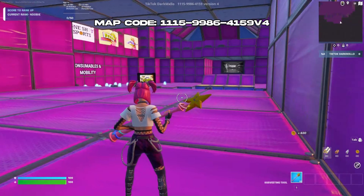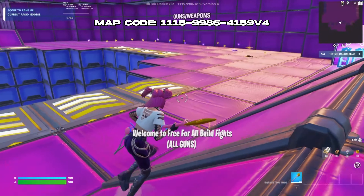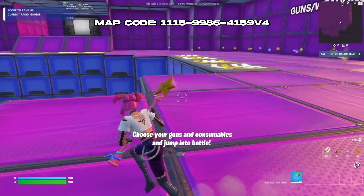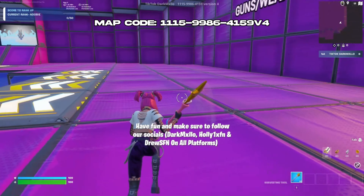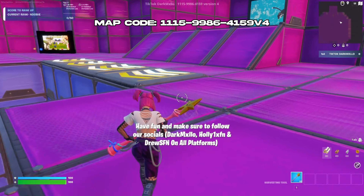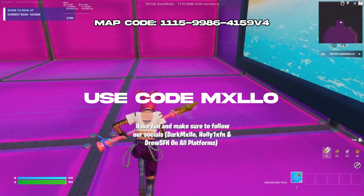Once you start the game you'll be spawned into one of these spawn areas. As you can see, there's text on screen that gives you a brief overview of the map, how to play, and what you can do. Our socials will also be on screen — please follow us on all platforms. It really does help us.